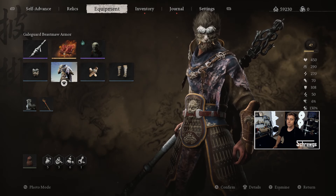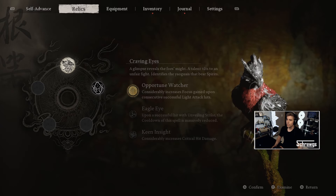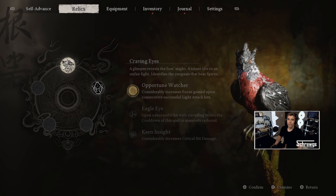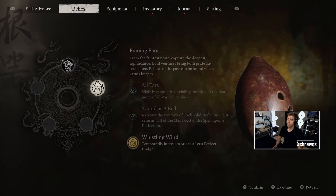For my Relics, I have the Opportune Watcher equipped, which is going to increase focus while doing consecutive successful light attacks — it's going to help build up a lot of focus. And I also have Whistling Wind equipped for increased attack power after perfect dodges, and we get a lot of perfect dodges in this fight.